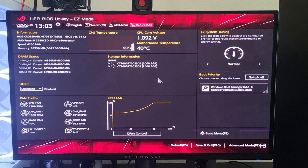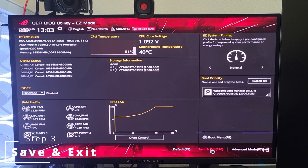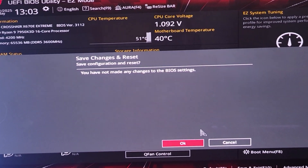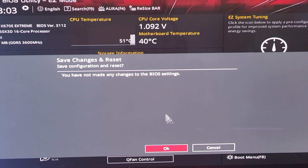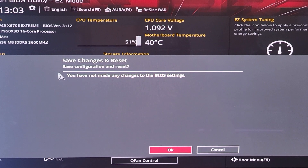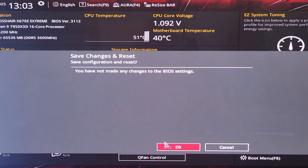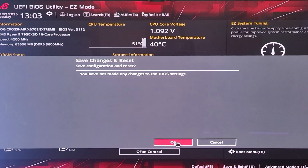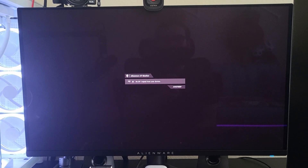Super easy, simple — lemon squeezy. The next thing you want to do is go to Save and Exit; you can also press F10 on your keyboard. It says I haven't made any changes to the BIOS — yes, because I already had it off. So for you, it's going to say Resize Bar went from Enabled to Disabled, or something along those lines. Press OK and the computer will go ahead and restart. Once it does that, I'll jump right back in and I'll see you on the other side.